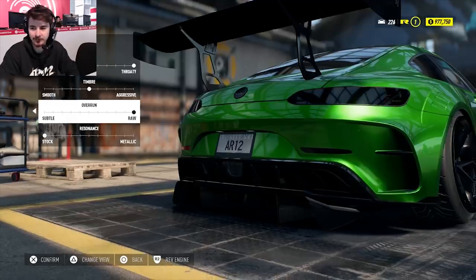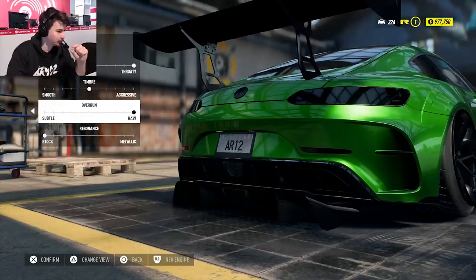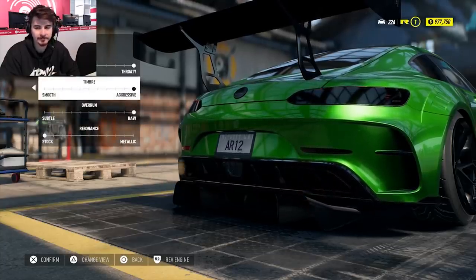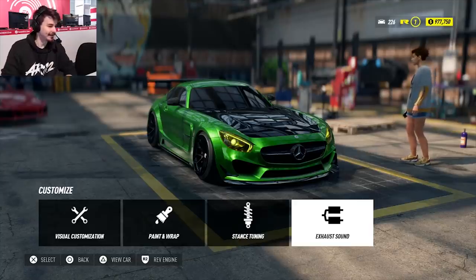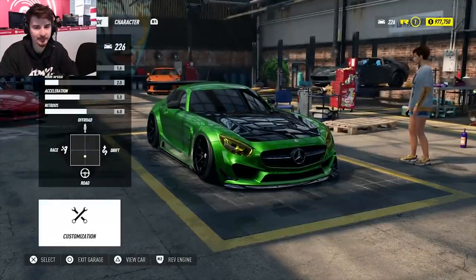Y'all want me to do the air suspension thing? We'll turn the car off. There you go. Look at that fitment — it fits the wheel perfectly, it touches the rim. That's what you want. Perfect. That looks amazing. Do we want to go metallic? I gotta mess around with it properly with real good headphones. Aggressive sounds good — I can hear that one for sure. There we go. I like that, boys. That looks sick. The suspension's the best part, for real.